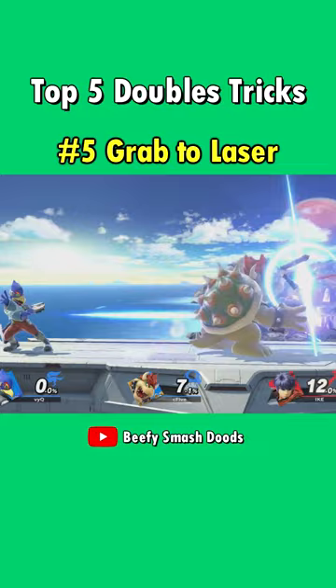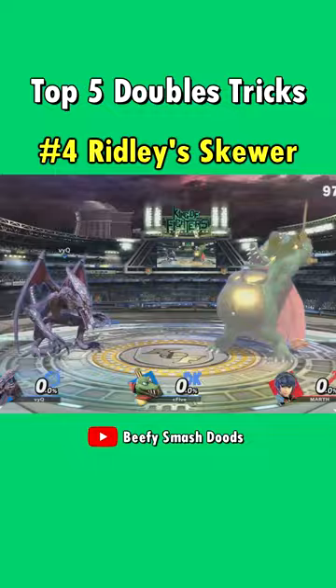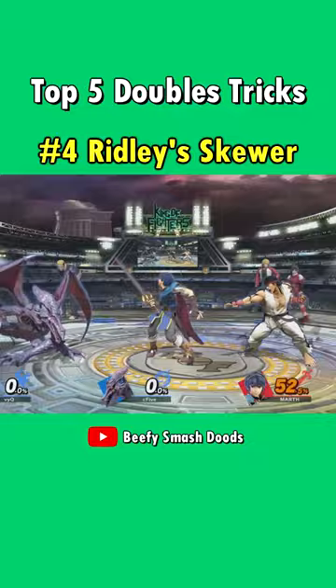Two Relays can keep opponents stunned by using the skewer. This does need the correct timing or it won't work. It's also possible with other characters like K. Rool, Yoshi, Jiggs, and Shotos.